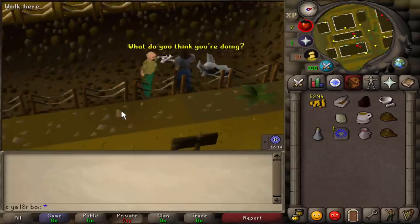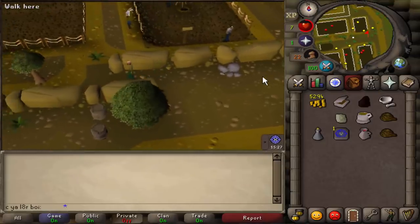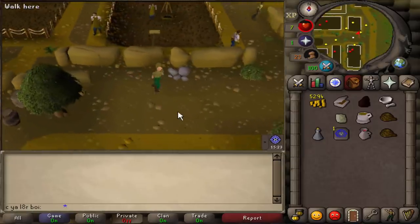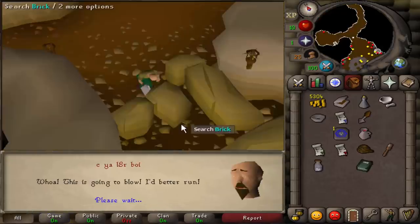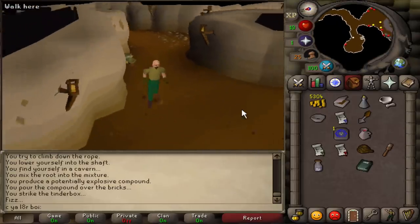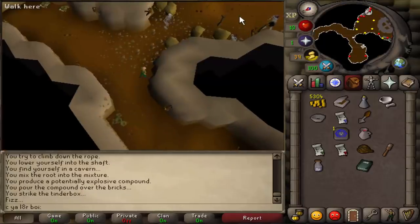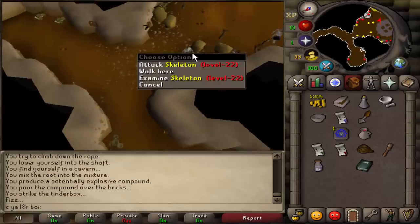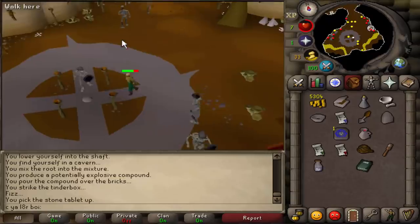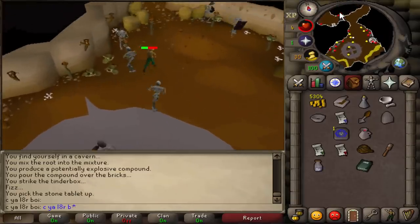Imagine dying here on a Hardcore Iron Man. In Slayer Music's guide he's using regular energy potions — I guess they're like really cheap, I probably could have bought them. But we're here already, so whatever. This is like a scene out of a movie — an epic scene where the main character is running away from a big explosion without looking back. We've got 10 HP and we have to run past all these level 22 skeletons. There's a big group of three. Just say see ya later, boy!